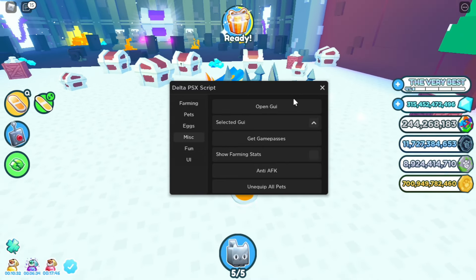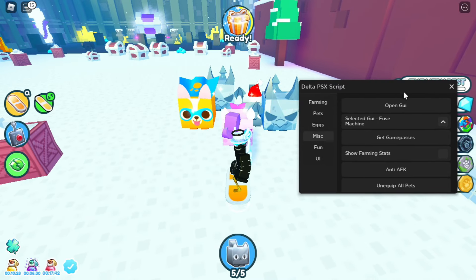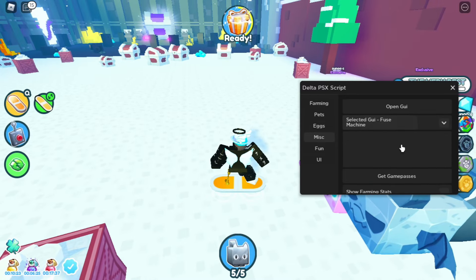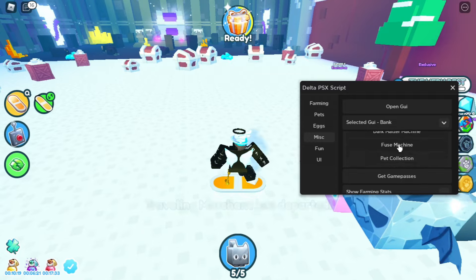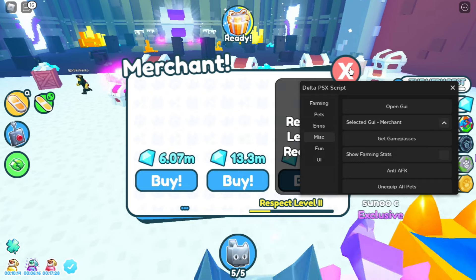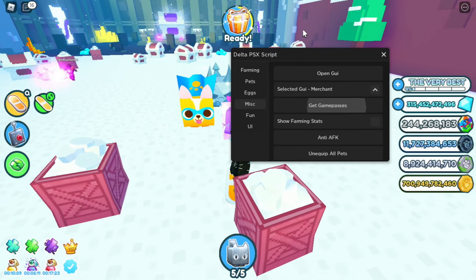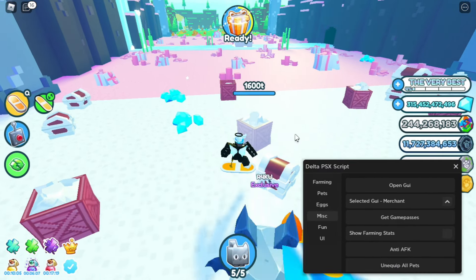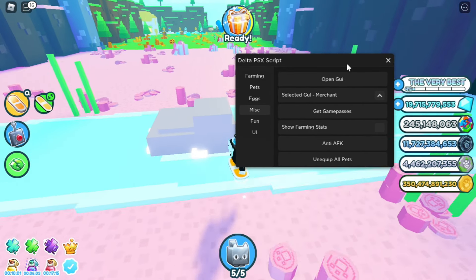In the Misc tab you can open any GUI in the game — like if you want to open the fuse machine but you're far away, you can just open it and fuse anything. You can open the bank if it's spawned, you can open the merchant. I don't think you can buy anything because it's not spawned. If you press on 'get game passes' it will look like you have every game pass in the game, but it doesn't actually work — you don't actually have VIP, it just looks like it.